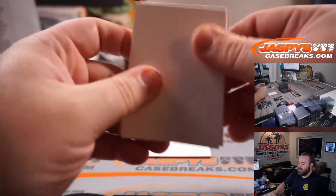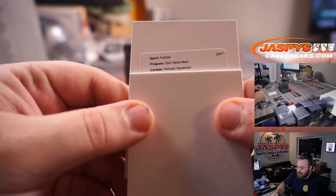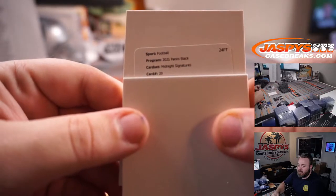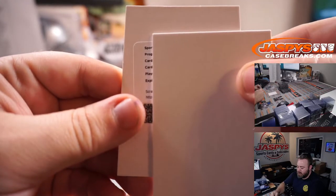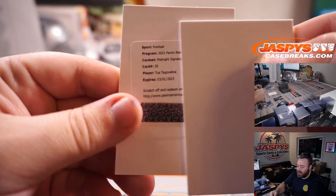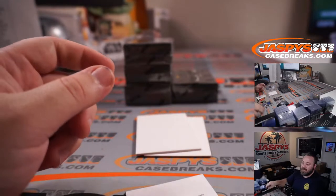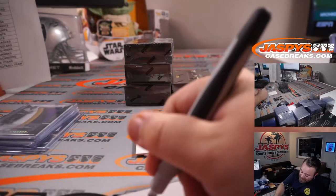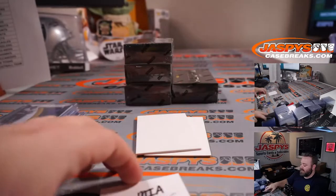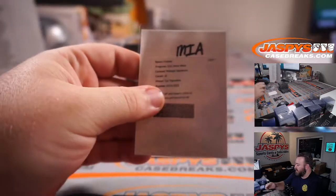And the redemption — midnight signatures. Card 20: Tua Tagovailoa, midnight signatures, Dolphins — Derrick Gordon. Those midnight signatures are one of the nicest looking sets too. Very nice second year Tua Tagovailoa there.